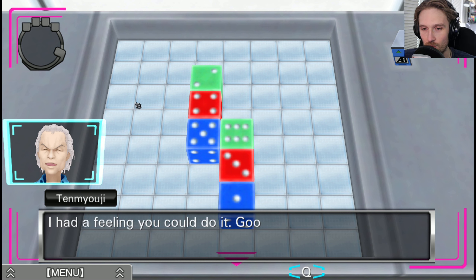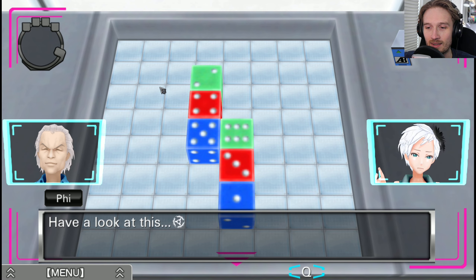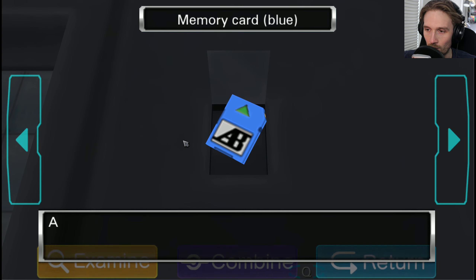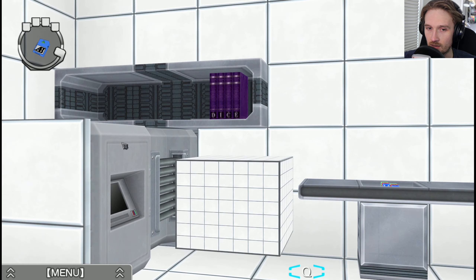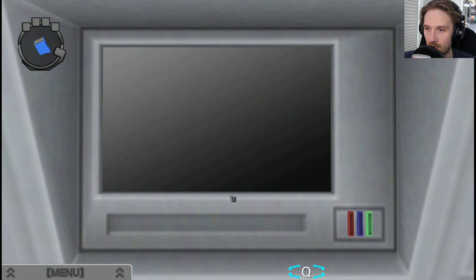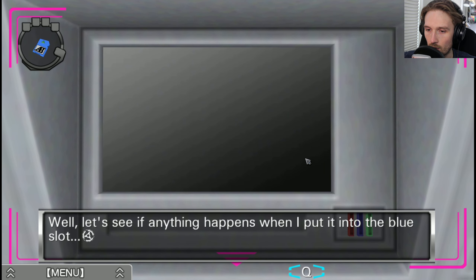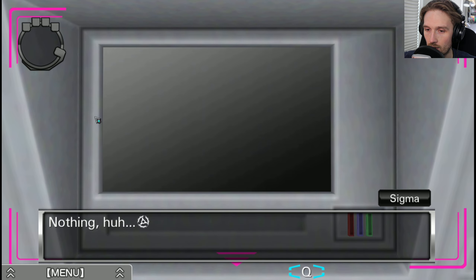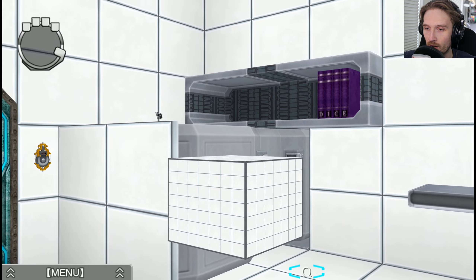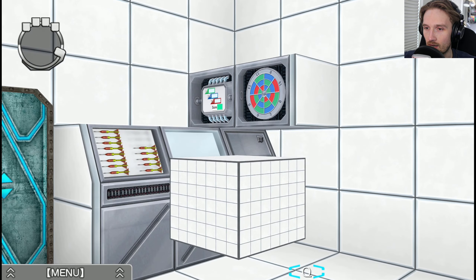Got it. I had a feeling you could do it — good job. You look like the guy who plays dice games. Have a look at this — hey, it opened! A blue memory card, nice. Okay cool, well that's awesome. The blue card — we'll see if anything happens. I put it into the blue slot. Nothing. There's still one empty slot, I guess that means I gotta put one more in. It was the red memory card.